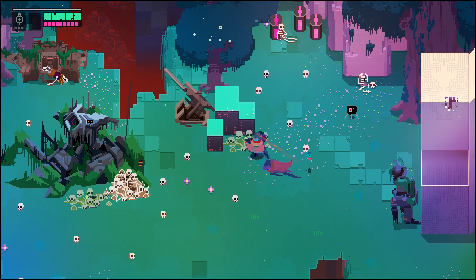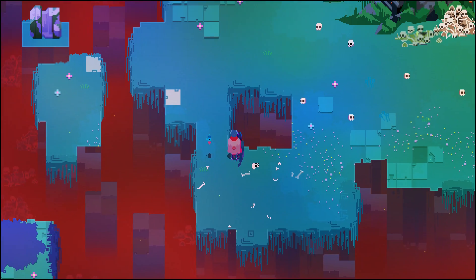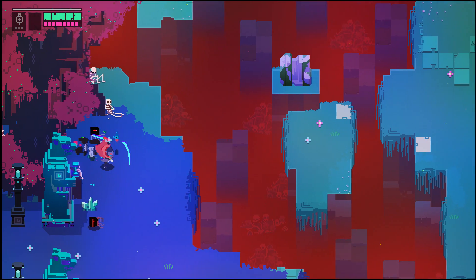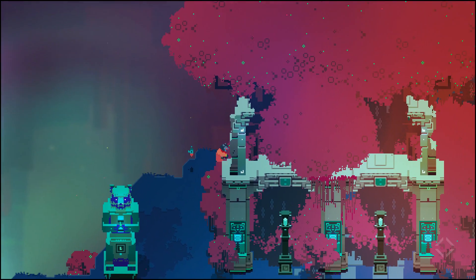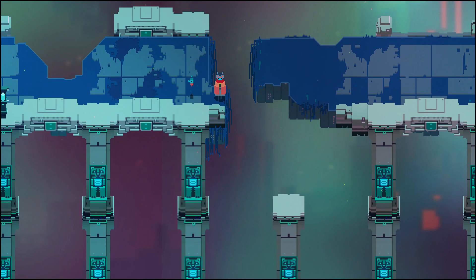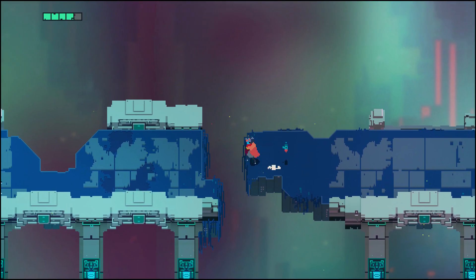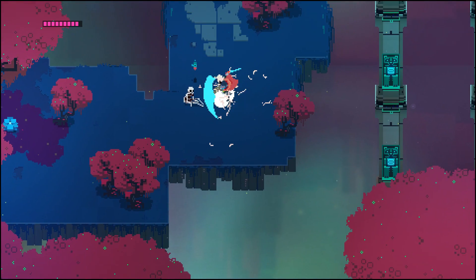I'm liking how the health kits actually respawn in this game. I was getting worried that health kits would not respawn and we'd have a problem where once we used the health kit we couldn't find it again. And if we take dumb damage like this while we're trying to test out things, then we wouldn't be able to just get them back.